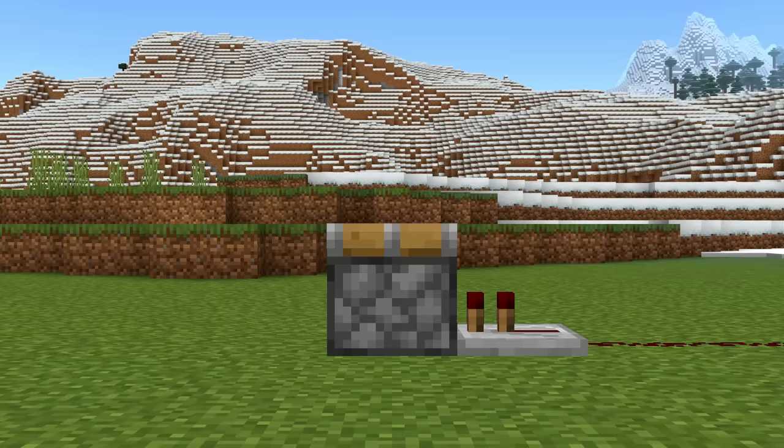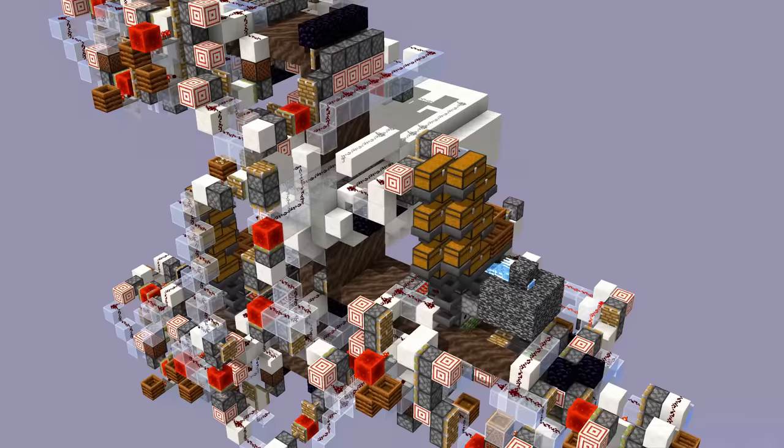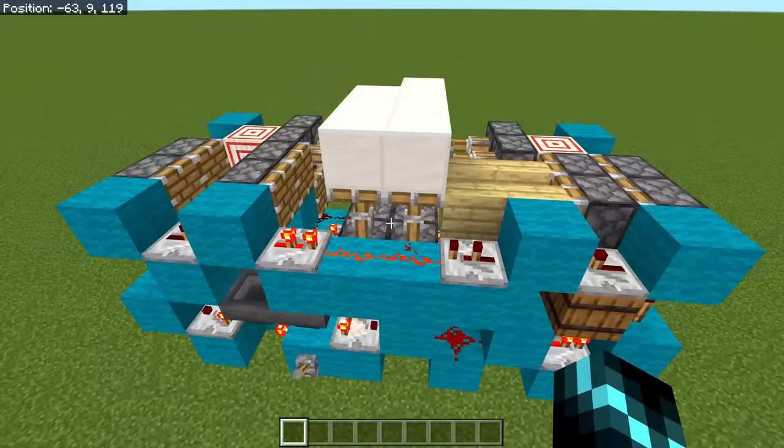What does all that mean? Well, for our Java piston, it means that any redstone timing you give it is forced to be an even number. And that's a problem, since much of Java piston behavior relies on being able to have odd timings.